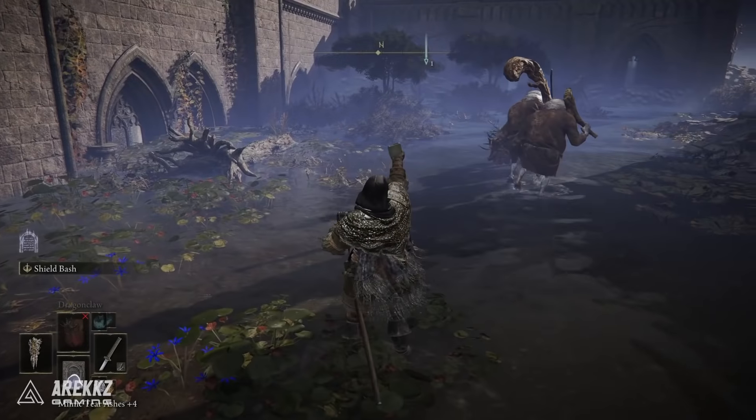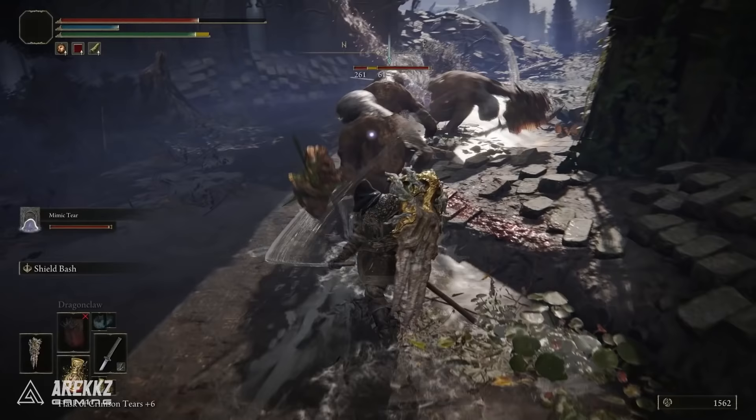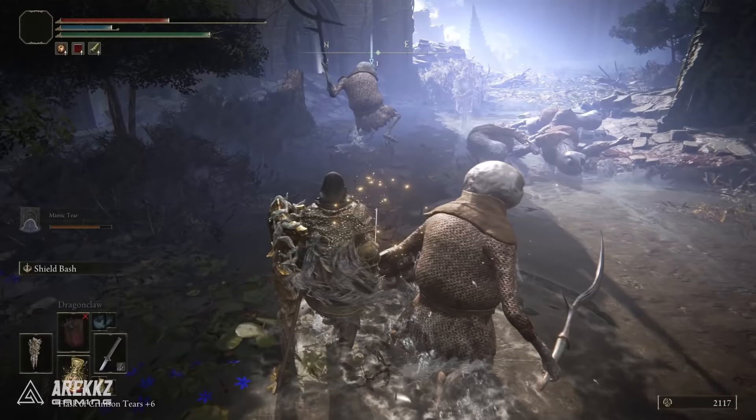Yo what's going on guys, Erex here. Welcome back to another video for Elden Ring. In this one I wanted to put together a quick guide on how to get an unlimited supply of Ghost Glovewort and Grave Glovewort. These are the items you need to upgrade your spirit summons, so if you want to make them more potent you are definitely going to be wanting these items.